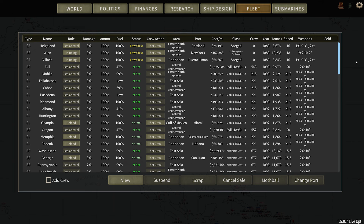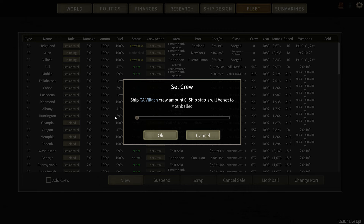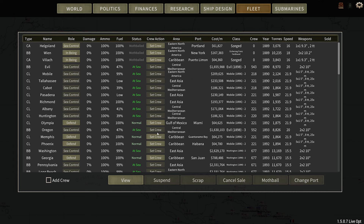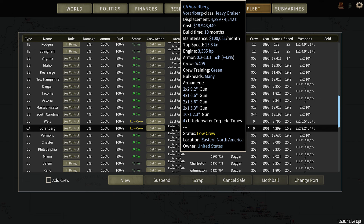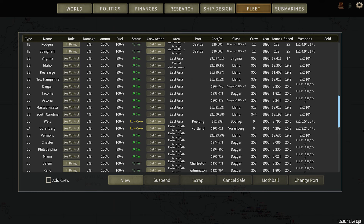Let's take a look at our fleet. We have some low crew on some of these. Let's see here — can we mothball these? Yeah, let's mothball them. Just taking a look at some of our ships here and where they are. We got a lot of Stiletto class. I believe these are two of those ships that we got from the Austro-Hungarians. We'll go ahead and mothball them, save a little bit of money, maybe we can get them sold.